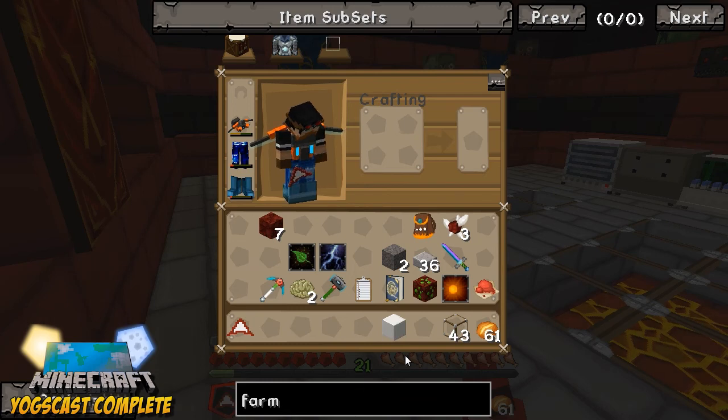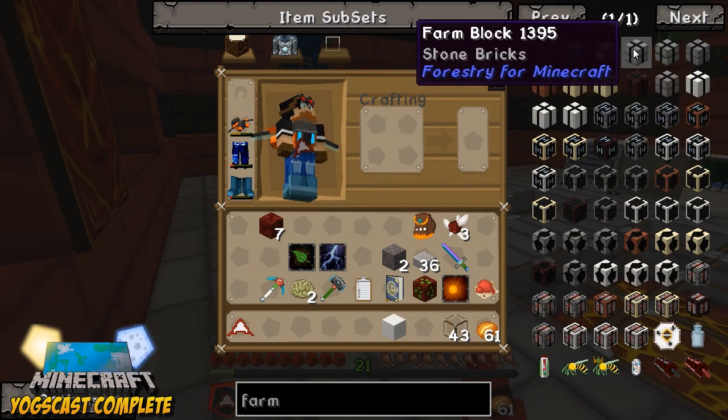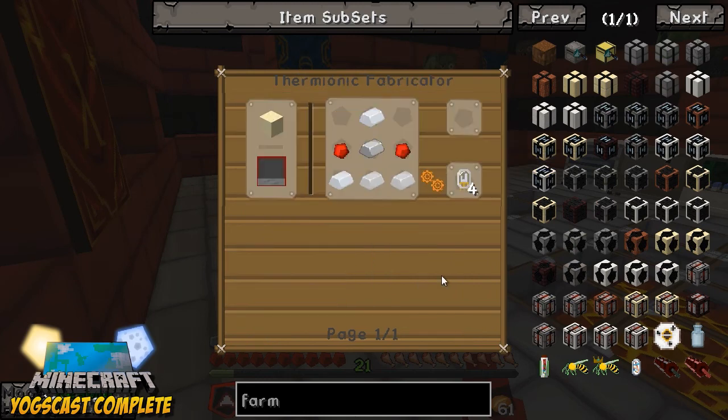This should actually be relatively easy to set up — I've done it once before. So we need these farm blocks. These are made with the... oh shit, I forgot we need to make these. We need a thermiotic fabricator.